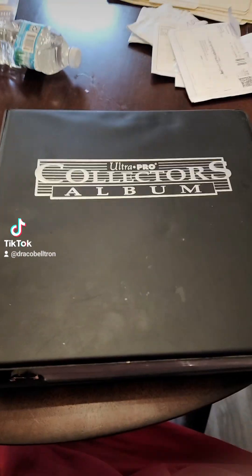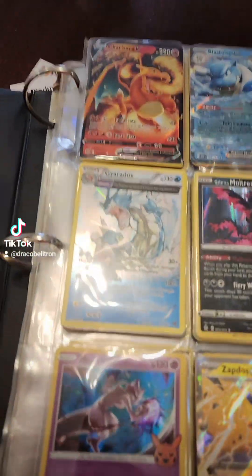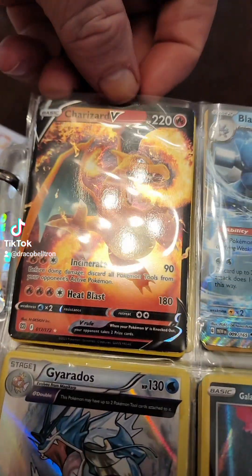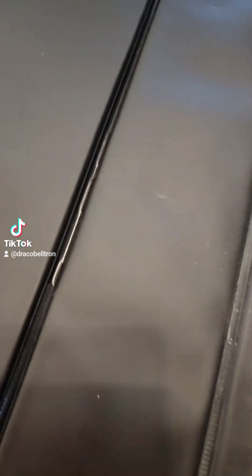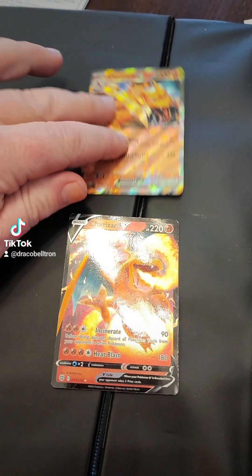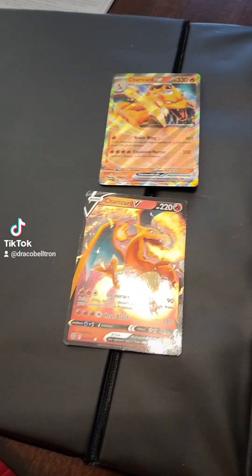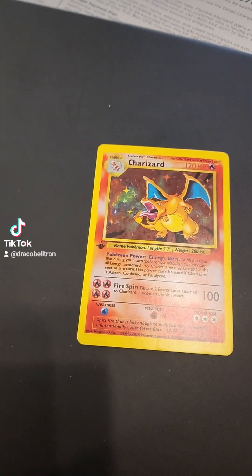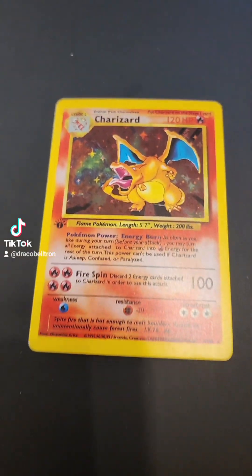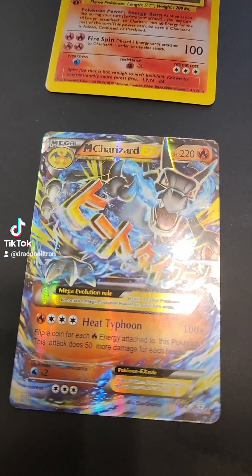My friends, as I said I would show off my Pokémon cards. Up here, my favorite Pokémon of all time — Charizard. This one right here and right here are from eBay — the newer versions. This one right here is the very first holographic Pokémon card I ever got: first edition Charizard, somehow still in perfect condition. This one's M Charizard.